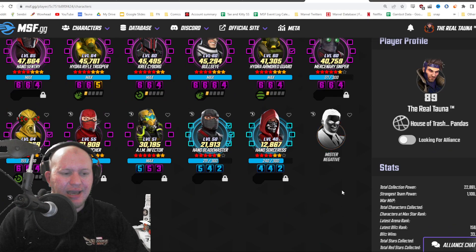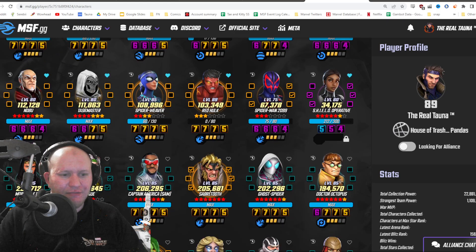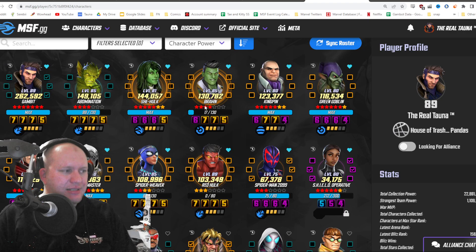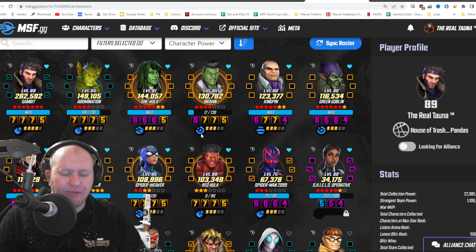But you can see here everything's up to date. Mr. Negative's not in my roster, obviously. Spider-Man Noir's not in my roster. And it's even got my favourites up here — all these characters with a little heart are the ones that I've got favourited at the moment. So these top 12 characters are the ones that I'm working on or got favourited for various different reasons.